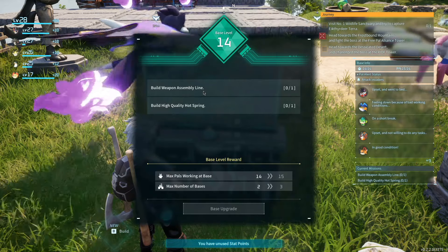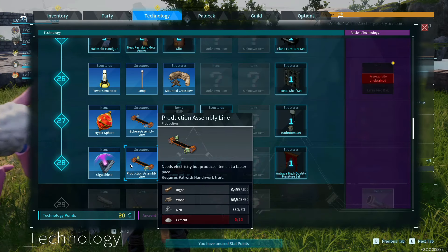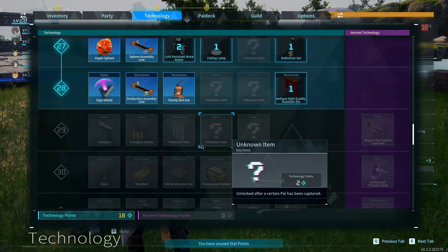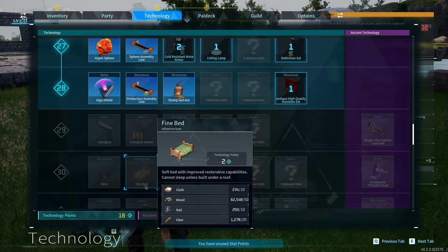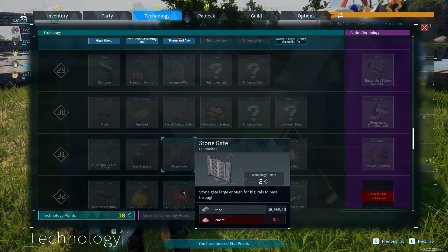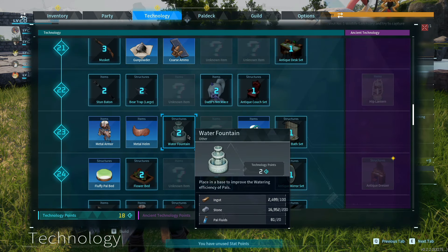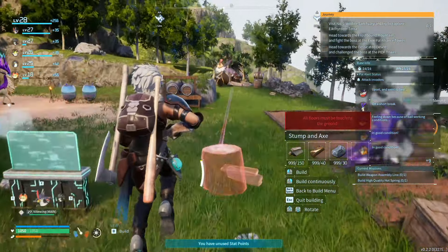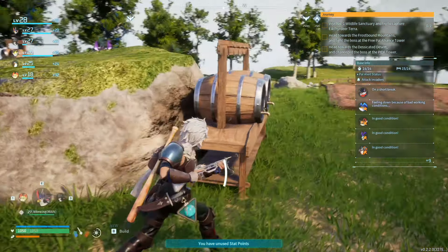Upgrade again - weapons assembly line, high quality hot spring. Let's go down. Oh, we did unlock it. We have a giga shield too - let's unlock that. Stump and axe - placing a base to improve lumbering efficiency. A lot of stuff we haven't discovered yet. Defensive wall structures - can't unlock that, we're going to be level 29. Handgun would be handy. Weapons assembly line is level 32 - we've got a long way to go. Let's put this production assembly line to use. Stump and axe - let's put it over here next to the lumbering area.